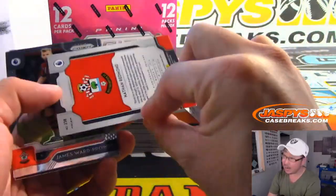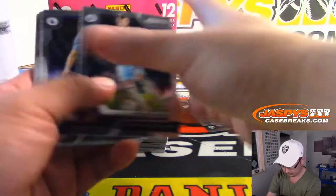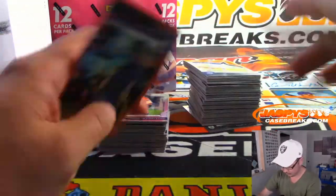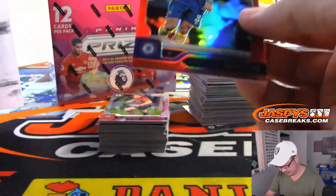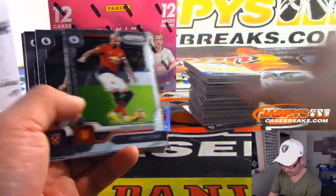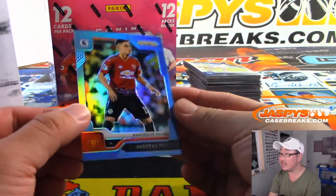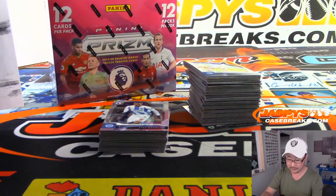So these ones aren't numbered, that's why I'm breezing by those — they'll ship though. 122 out of 149, David Luiz, Chelsea defender. There's Andreas Vieira, to 199 for Manchester United — a little oppo-mojo. That'll be for Ryan.